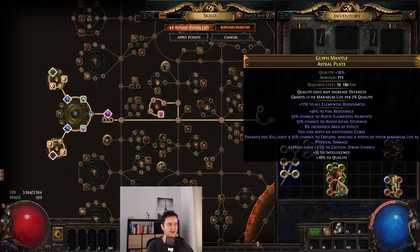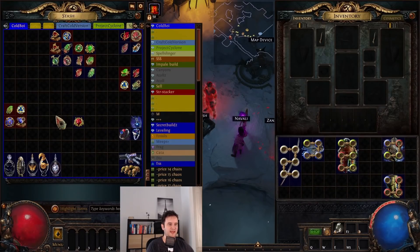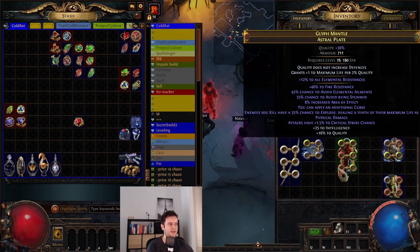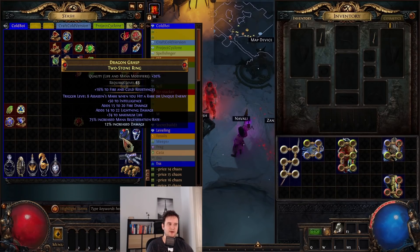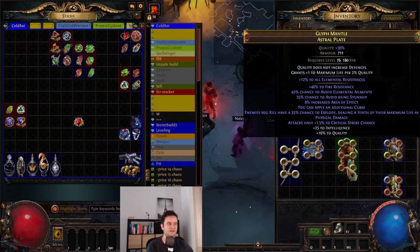We go for additional curse on the chest. Additional curse is only really important if you have a Frostbite ring and an Assassin's Mark ring — this one has Frostbite on hit implicit, and this one has Assassin's Mark on hit. If you don't have the curse mod, you can cut either of them. I would probably rather keep the Frostbite, just because Assassin's Mark only works on rare and unique enemies, which doesn't really help when chaining with Herald of Ice. This will actually increase the damage you deal with Herald of Ice and Explodey Mod for better chains.